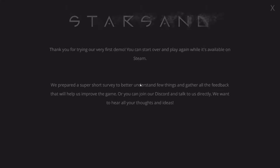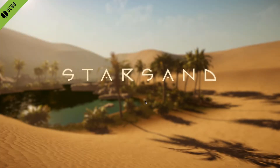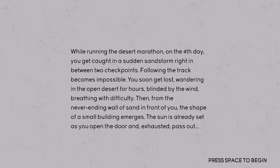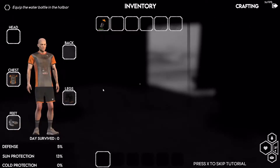Unless we need to craft better weapons first. The game says: 'Thank you for trying our very first demo — you can start over and play again whilst it's available on Steam.' I'll do the survey, but not yet — let me restart. New game again. 'Animals need water too — keep that in mind when you cross paths with them.' Okay so we're better off staying around the oasis. And don't go that way unless we have a better weapon, because that makeshift knife is not going to do a lot.